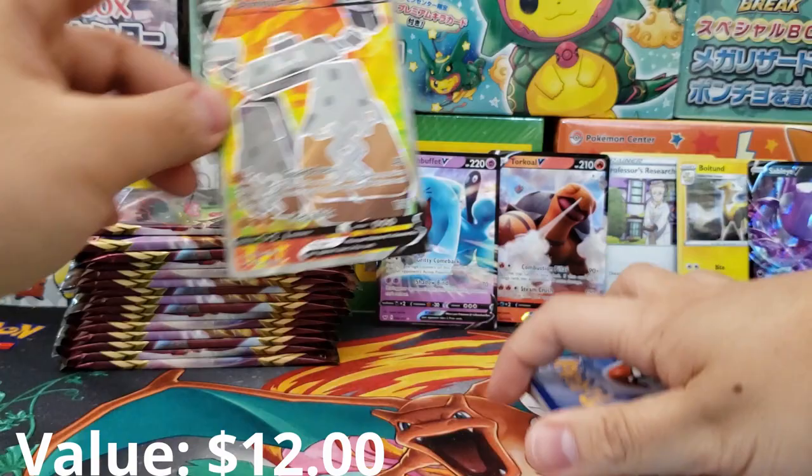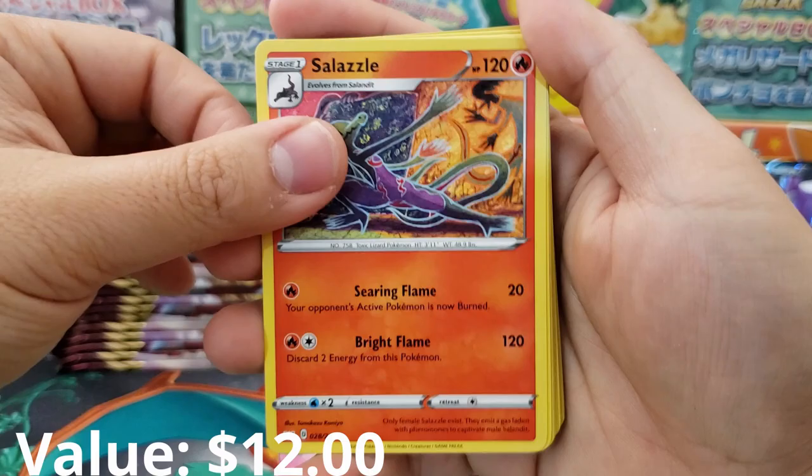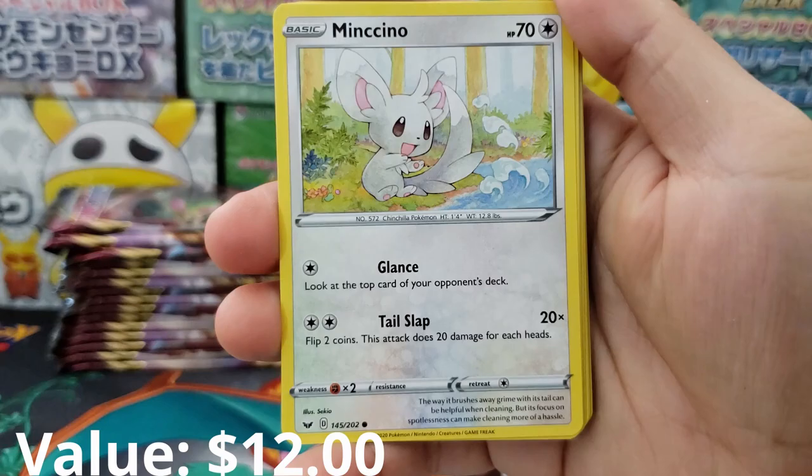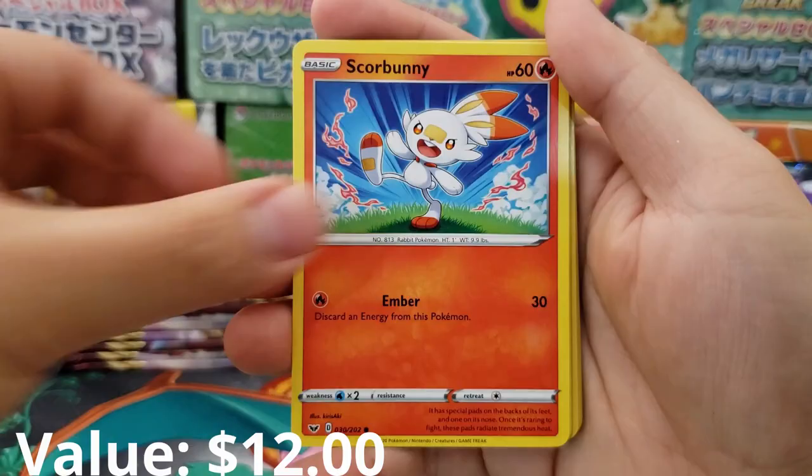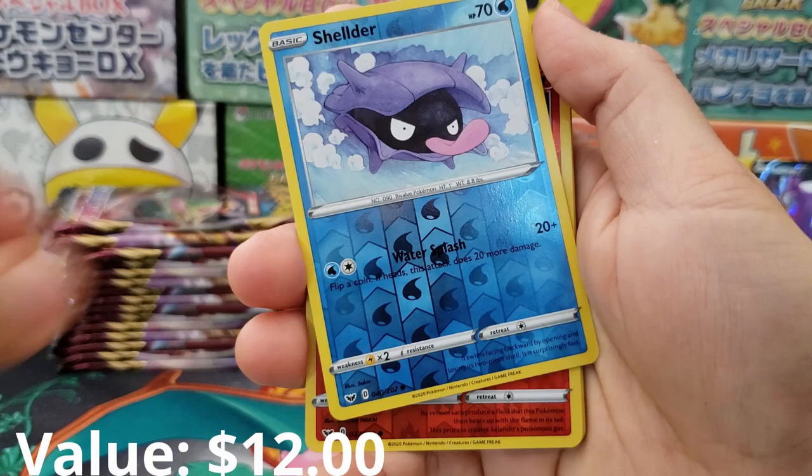Salazzle, Dugtrio, Pokémon Center Lady, Rhyhorn, Mincino, Chinchou, Crogunk, Pangoro Holographic Reverse, Hoothoot, Scorbunny, Shellder, and into a second Holographic Reverse. Musharna as our rare.